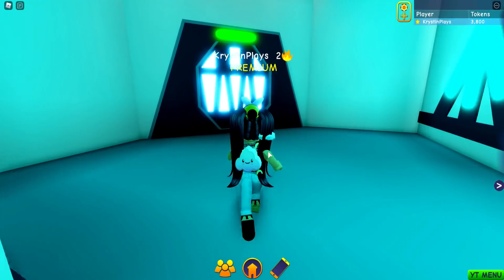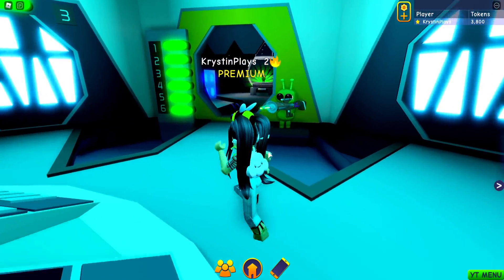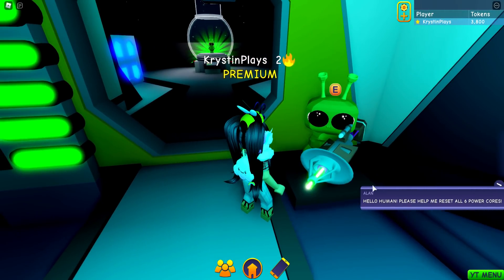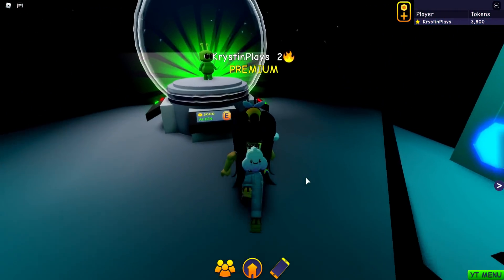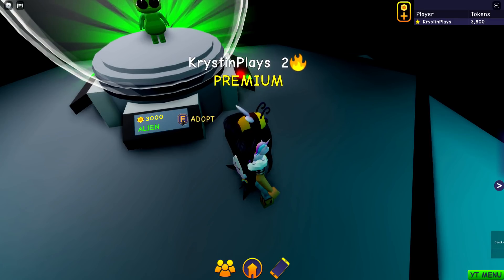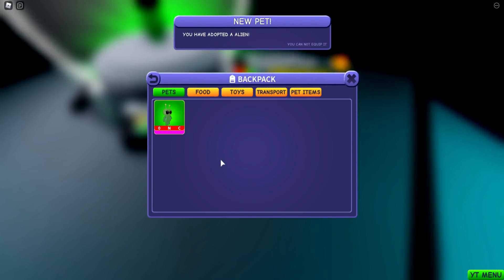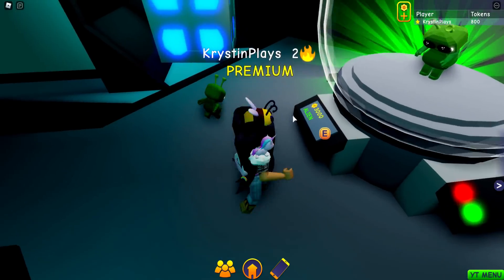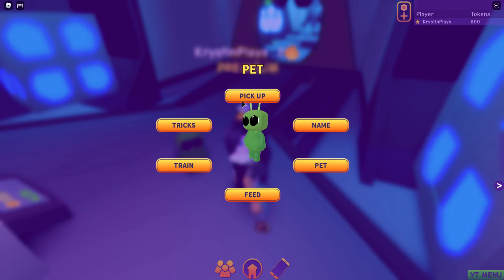We found it — fingers crossed. It says $3,000 for the alien. We are going to adopt for $3,000. What does ONC mean? Rarity is rare. Can we make them neon? I need to learn more about that. What's he doing — is he dancing? We can pick up, train, feed, pet, or name. You guys should definitely give me all of your name suggestions for our new pet alien down in the comments.